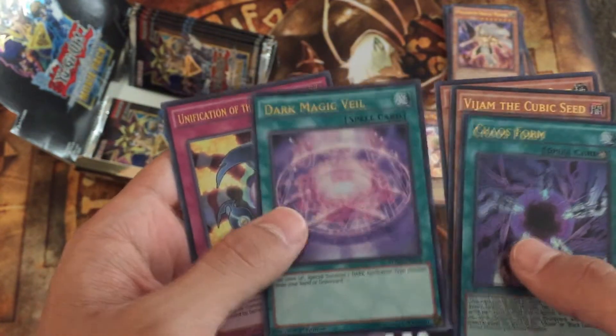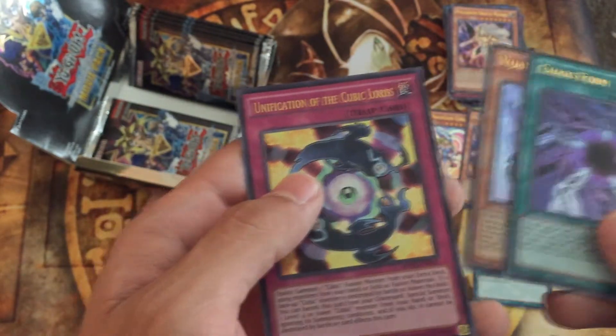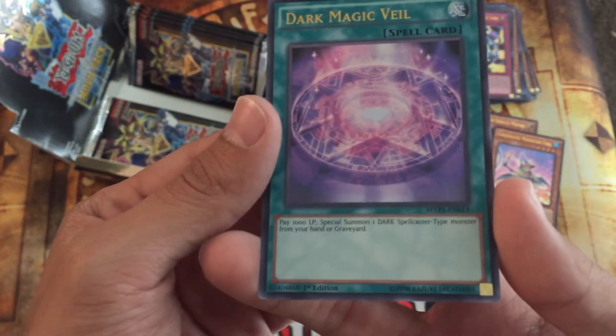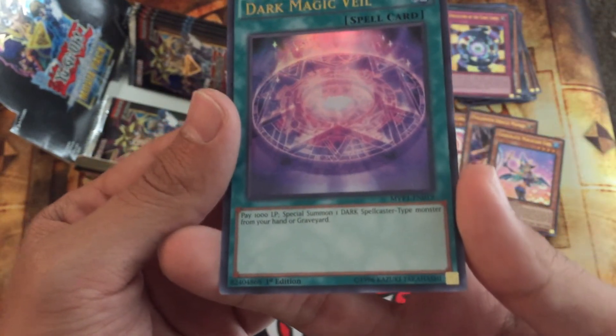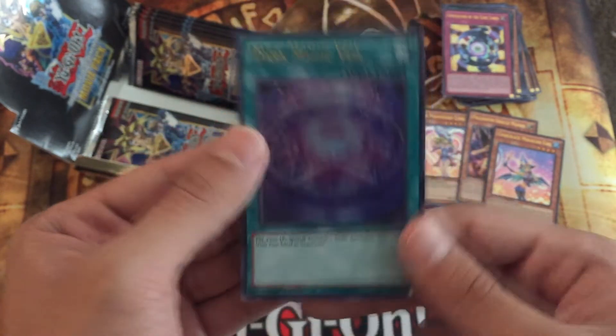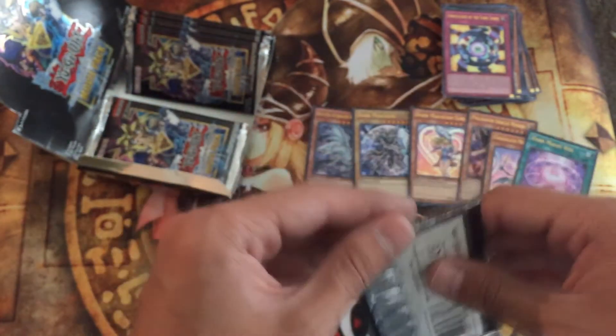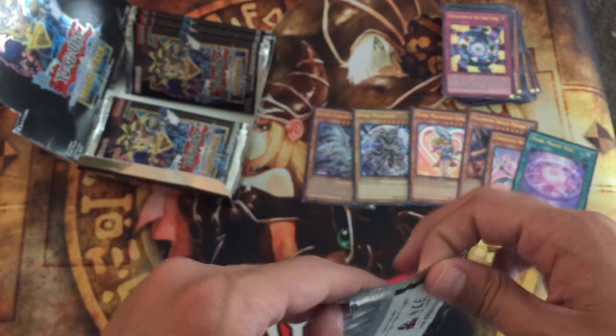Oh man, Dark Magic Veil is in here! Yes! I did not know you were in here, Dark Magic Veil — I'm so happy. If you guys don't know what Dark Magic Veil does, it's basically a better Dark Magic Curtain at least in my opinion. You pay 1000 Life Points and Special Summon a DARK Spellcaster monster from your hand or graveyard.